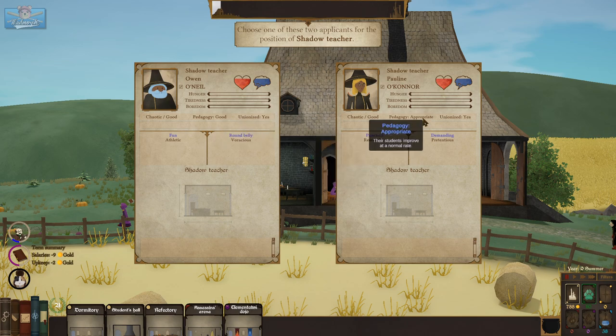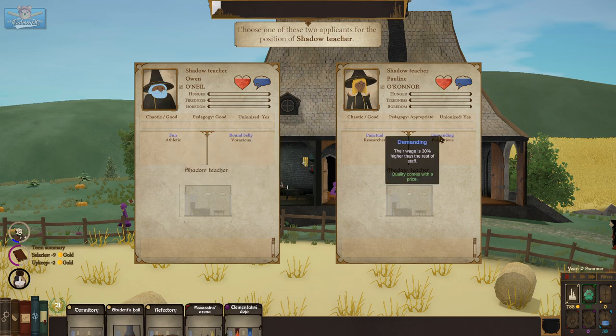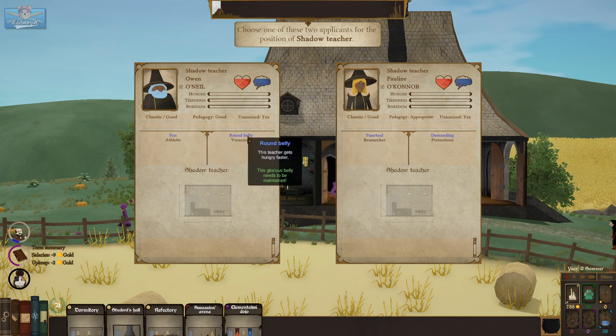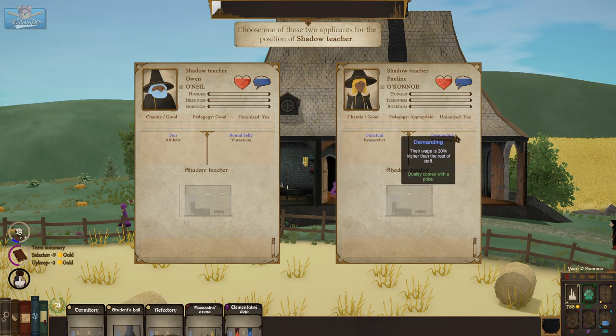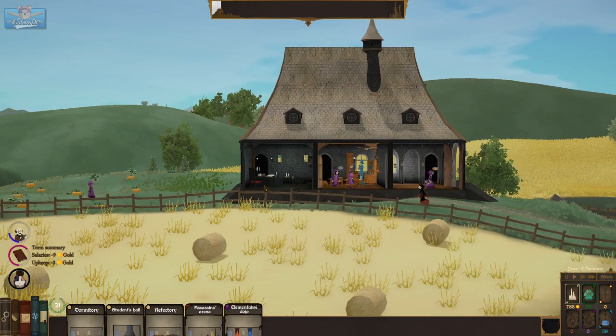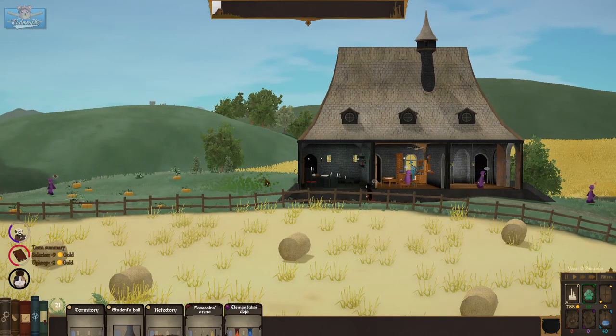Good, appropriate. Unionized, chaotic, good — fun, punctual moves faster, gets hungry faster, hunger lowers 30% slower whilst eating, wage is 30% higher. Let's go with this guy. I wanted to change their name — I was going to make the shadow teacher Crane, but that guy looked nothing like Crane.